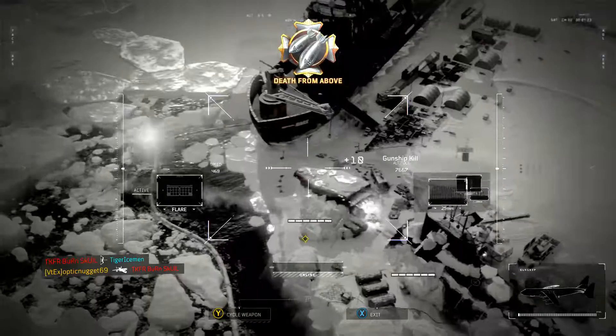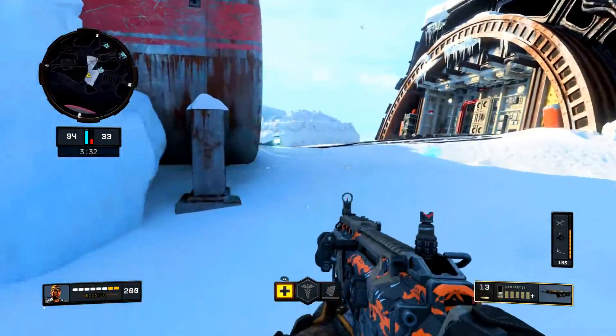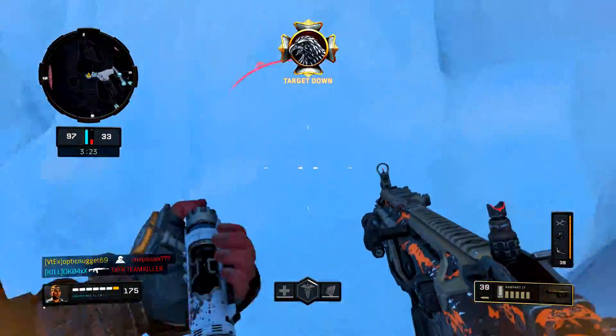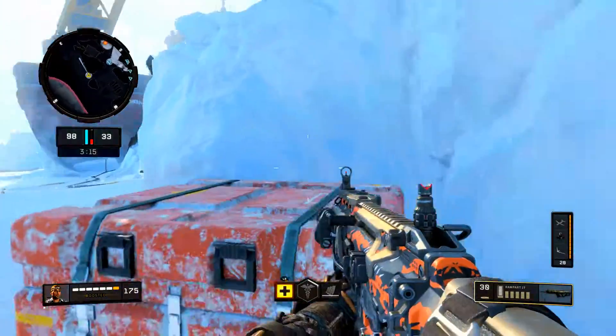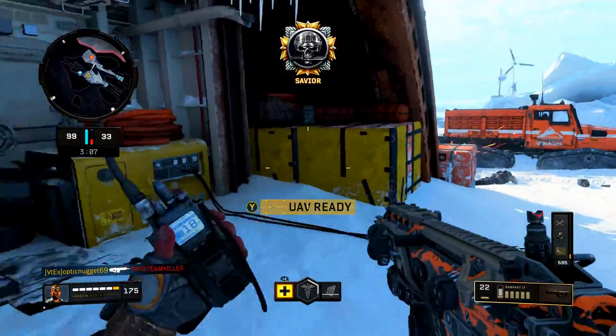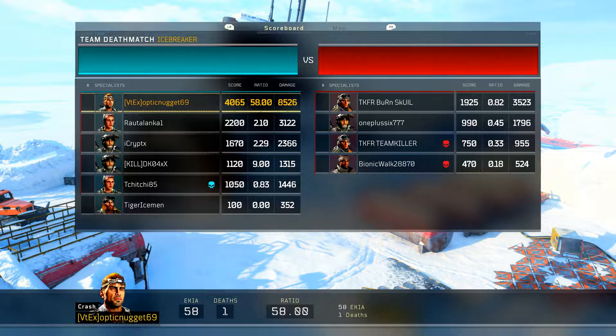The big takeaway: use the Rampant with iron sights — do not put a sight on this gun. It melts, High Cal 1 and 2 are great. The only thing you might want to add is Fast Mag. This gun is literal cheat code and the best gun in the game. First game with this setup I went 58 to 1 — if that doesn't speak volumes, I don't know what does. Please try it, you won't regret it. If you enjoyed that, leave a like, comment, subscribe, and be prepared for more gameplays soon!